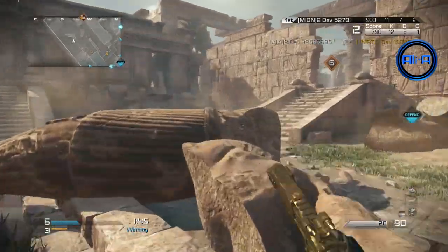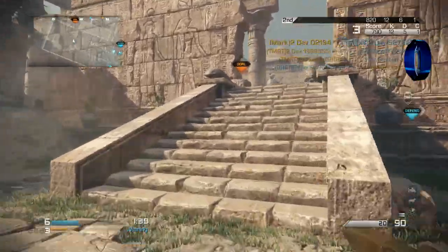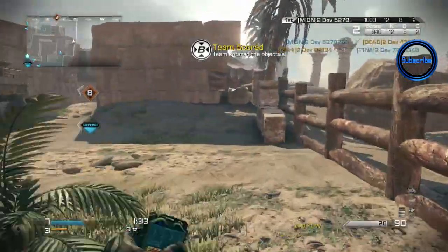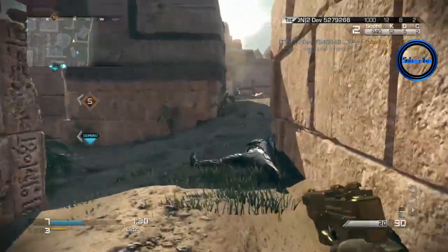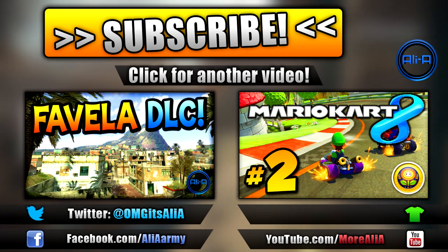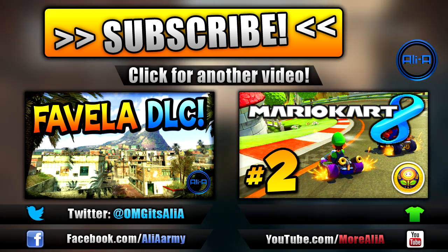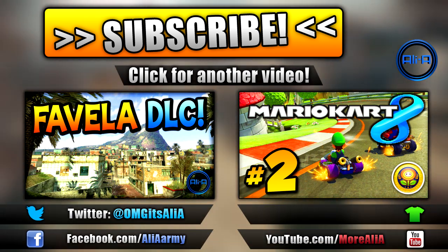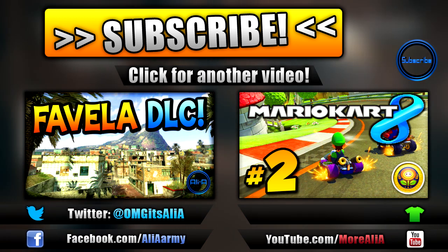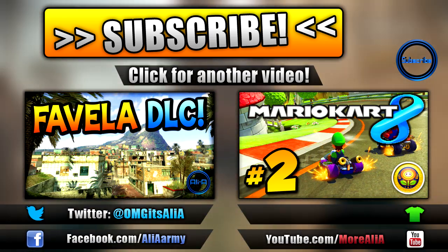Are you looking forward to using them? We're not very far away now from the DLC launching at all. You also got a little bit of a sneak preview of the map Pharaoh, but there'll be more details on this map later today in another video, along with a walk-around so you guys can see exactly what it looks like. This is one of the very first looks at this new golden weapon — very, very cool indeed. Make sure you're checking back every single day leading up to June the 3rd for more exclusive gameplay of the Invasion DLC. Cheers for watching, guys — hope you've enjoyed this exclusive look, and I'll see you on another DLC video.